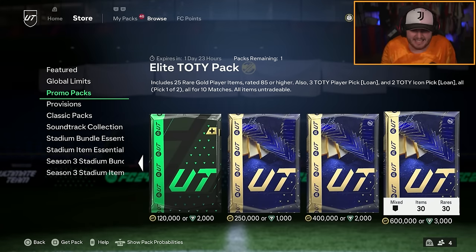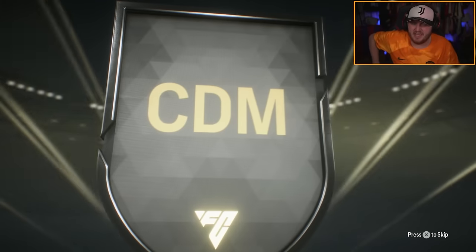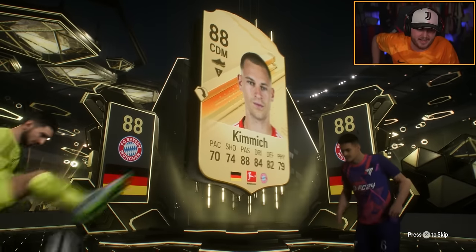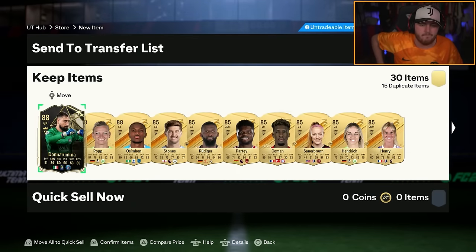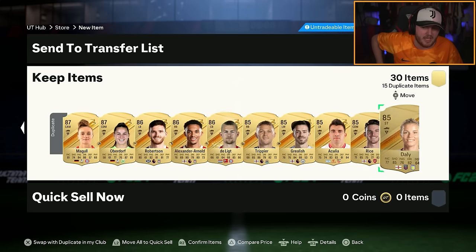Now it's time for the Elite Team of the Year pack. We do not get ourselves a Team of the Year or Team of the Year icon. We are back to informs. We've got Joshua Kimmich and an inform behind him — Donnarumma. I'm so bored of seeing this guy in every pack. Just another stinker. 8.9% chance of a Team of the Year that pack has. I've opened over 10 of them guaranteed and not packed a Team of the Year from them.